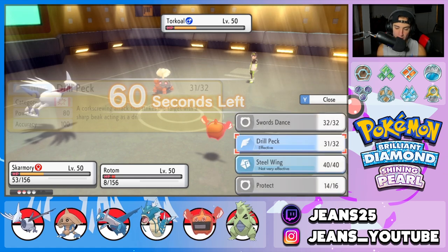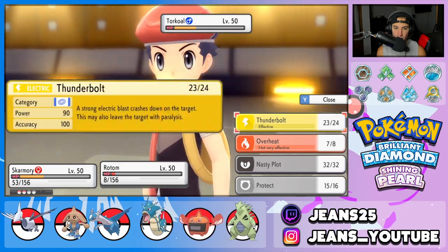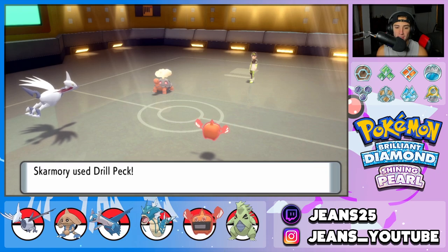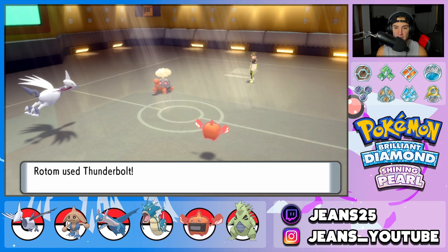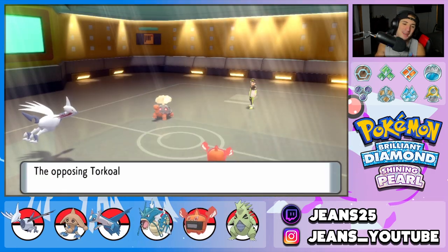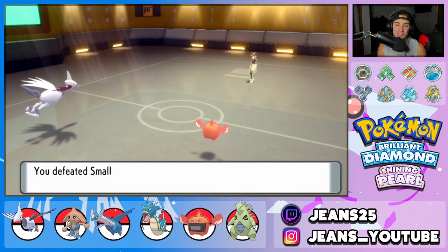Now I can go into Drill Peck — which is base 100 power, beautiful — and Thunderbolt. Both of these combined should do enough damage to take out Torkoal. Rotom-Heat's Special Attack is down from Overheat, but Thunderbolt for the KO — let's go! We outplayed our opponent at the end. Skarmory's Sturdy ability and the Berry both clutched up for us. Battle two is a win.